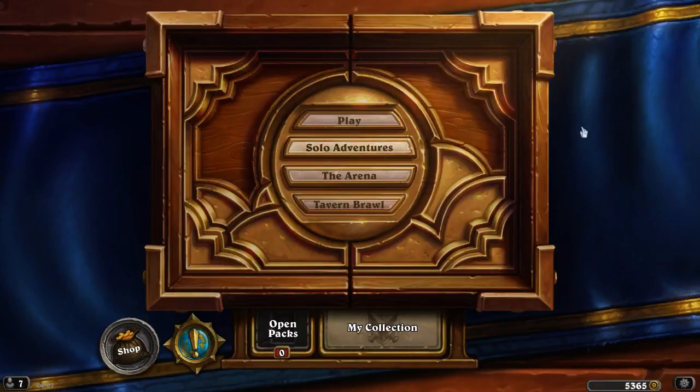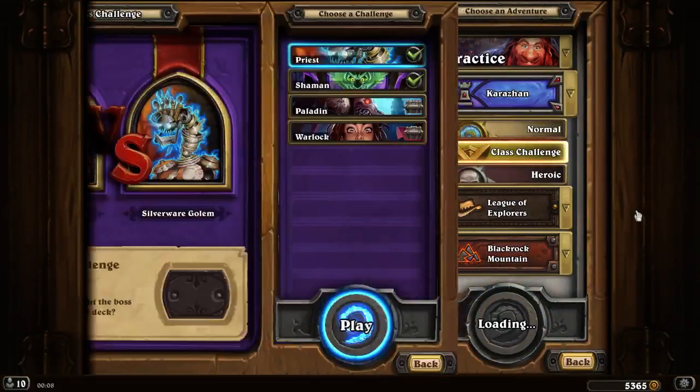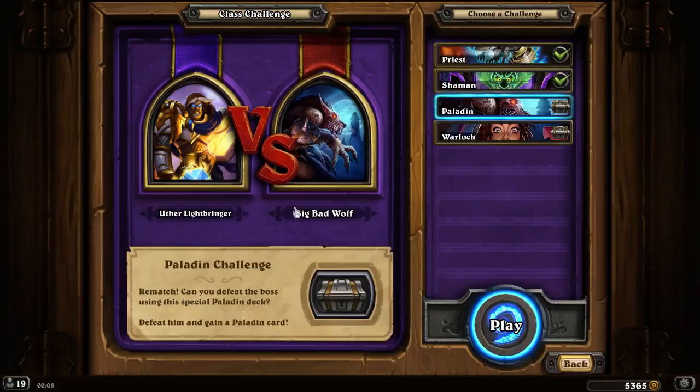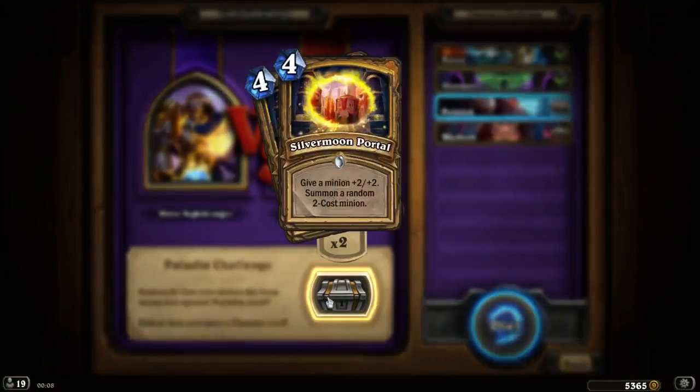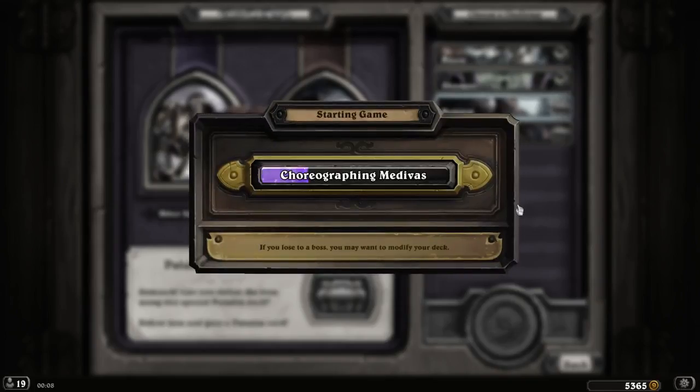Welcome back everybody, it's time for solo adventure class challenges. Let's choose — there's two more after this. It's a Paladin. Kinks, the big bad wolf. Oh, Silvermoon Portal — give you a minion plus two plus two, summoning a random two-cost minion, four costs. I'm not too sure, interesting choices.